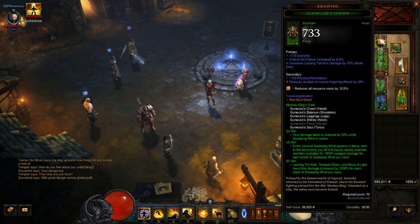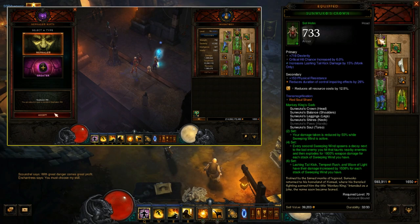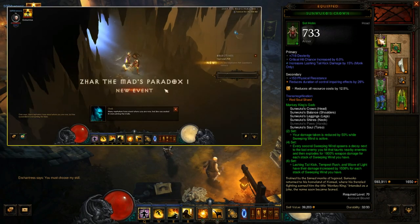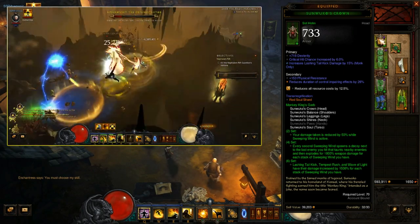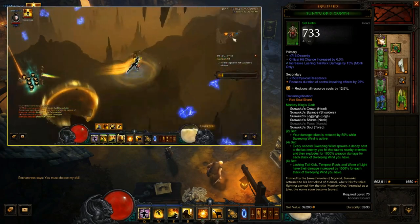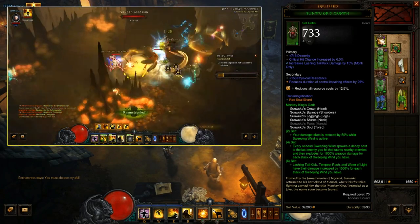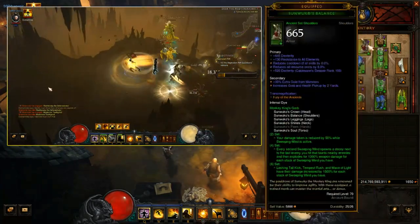I'm running the Sunwuko 6-piece set. The 2-piece reduces damage taken by 50% while Sweeping Wind is active. The 6-piece increases Lashing Tail Kick, Tempest Rush, and Wave of Light damage by 1500% for each stack of Sweeping Wind you have. I went with Lashing Tail Kick — I tried the other two and feel it works best. It's going to be very important to maintain up to 10 stacks of Sweeping Wind.